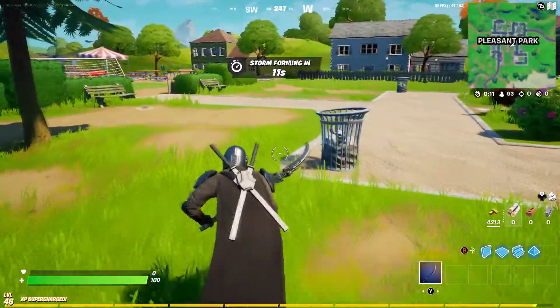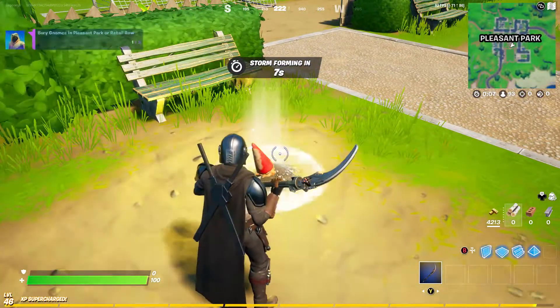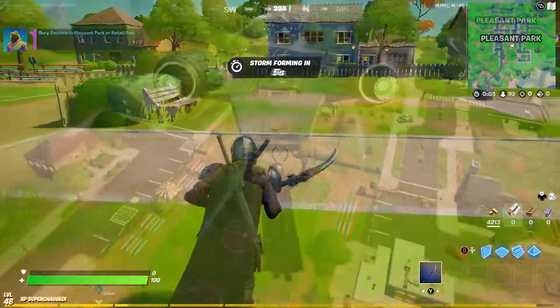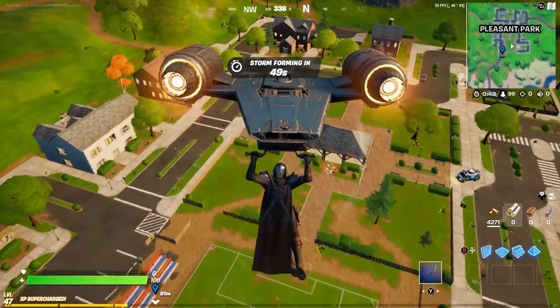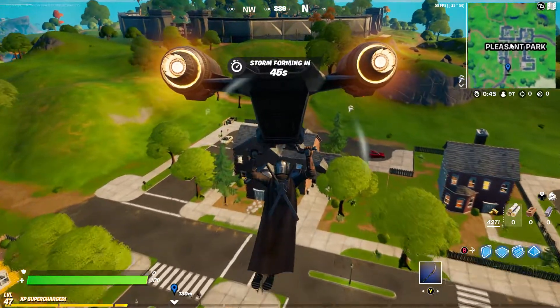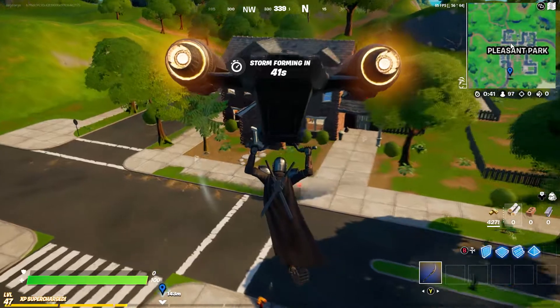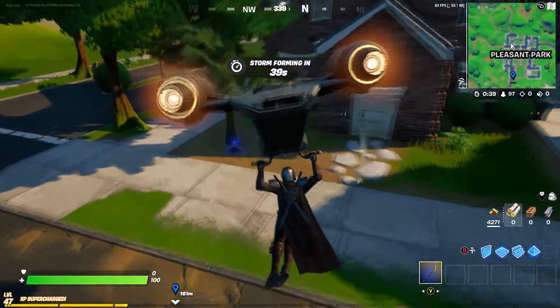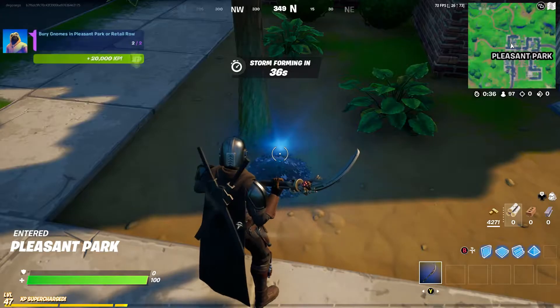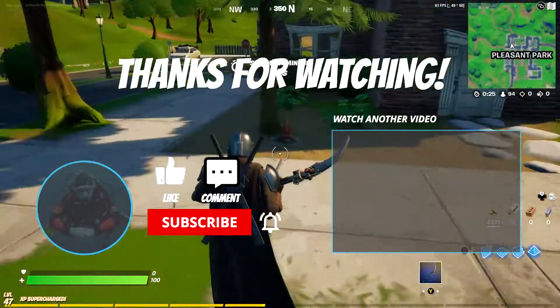At Pleasant Park, right in front of that bench next to the soccer field, that's where you can bury the gnome. Then you're going to go to basically where Doom's house was in the center, but that house right beside it off to the left — right beside that pine tree or evergreen — that's the second location there at Pleasant Park. So you bury them and that's all you've got to do.